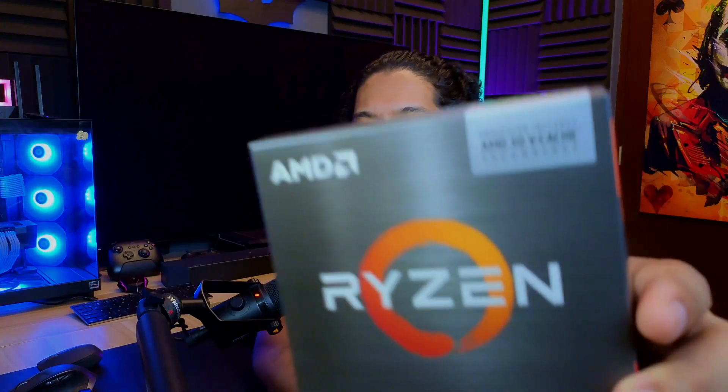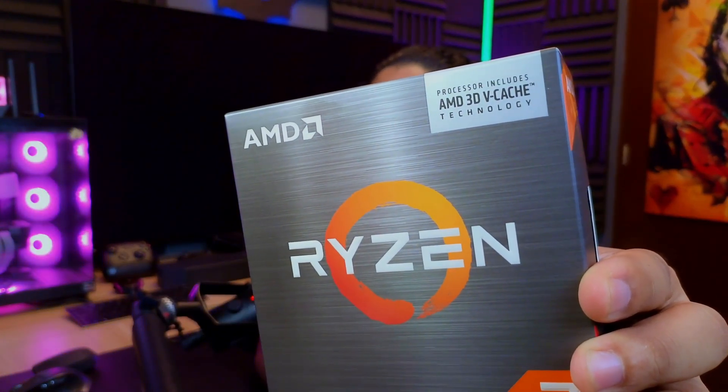I'm currently using the Ryzen 5 5600, which actually runs at a higher clock speed than the 5700X3D — this one only runs at 3 GHz. I'm probably outdated in my thinking because I still assumed higher clock speed means faster, but that's not necessarily true with AMD's 3D V-Cache technology. The L3 cache is massively boosted — I think 96 MB — and I'm very interested to see if it removes the stuttering. I only game at 2K on a 55-inch OLED TV.